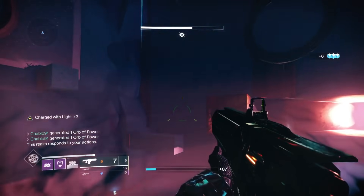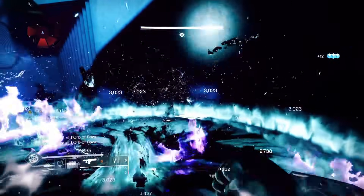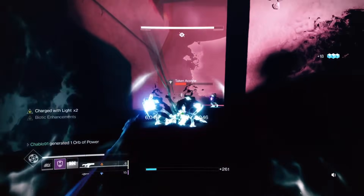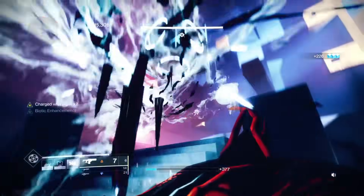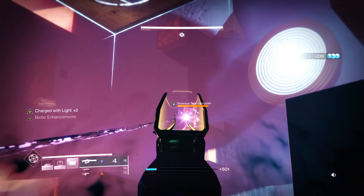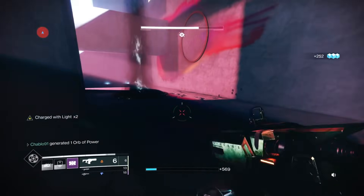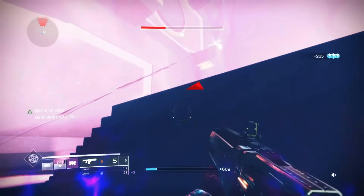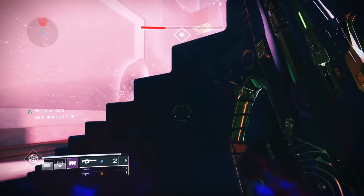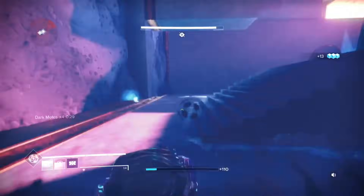The armor also gives high stat rolls — on a previous run I got 64-stat gauntlets with 28 Recovery and 20 Discipline, which is insane. Make sure you run Recovery armor on your ghost and you'll be getting all the rolls you could want. Optimize Recovery on any class — it's the primary stat for every class. Then go for your secondary stat, whether that's Discipline or Intellect depending on your play style.